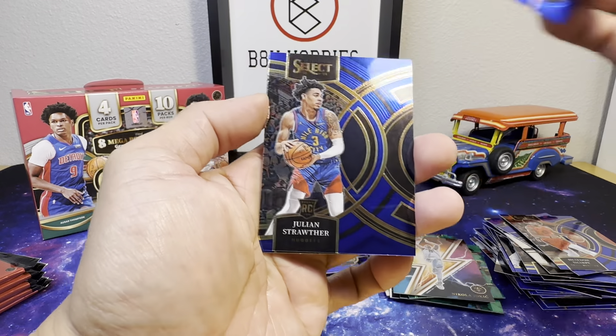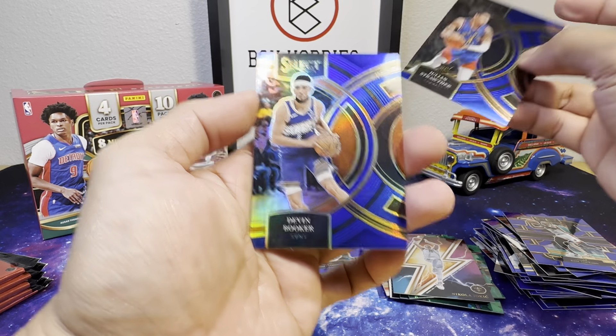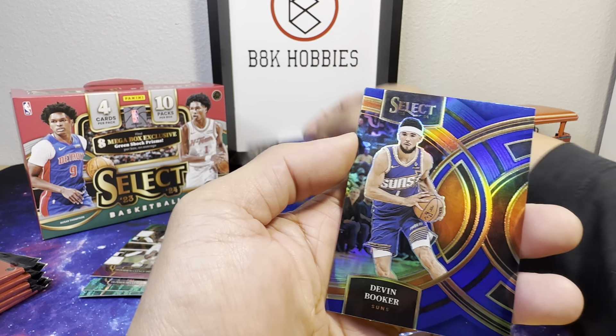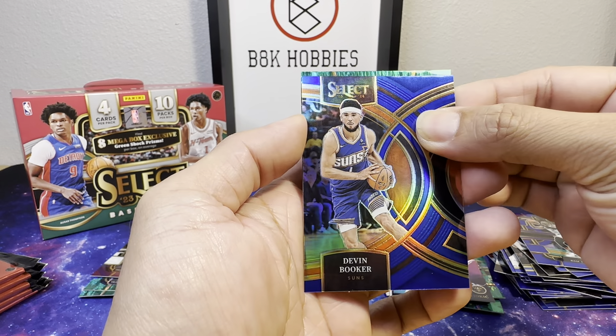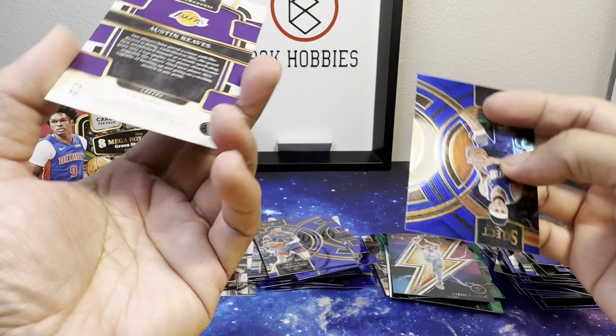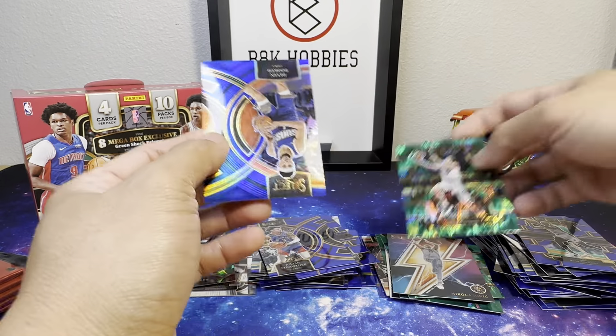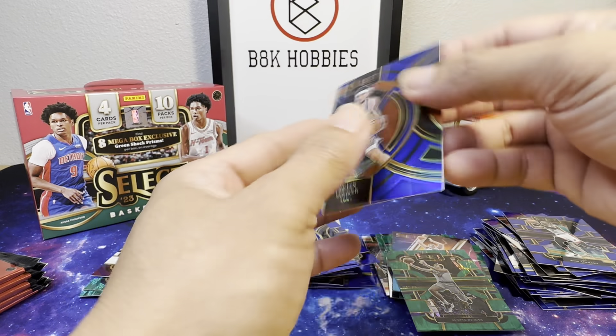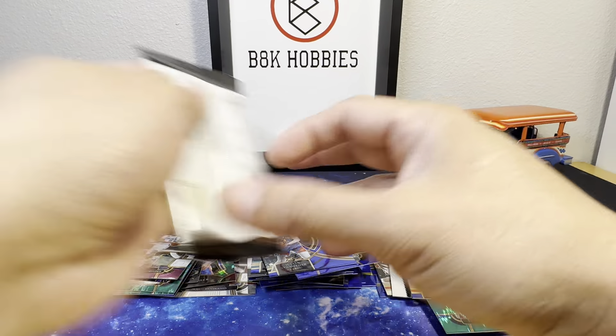Give me one! Matty Bio, Julian Strother rookie, D-Book, and green: Austin Reeves. This one is a prism as well — yep! Alright, halfway through our mega hobby box.